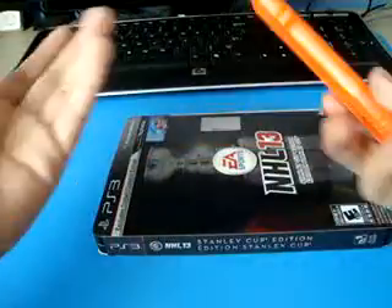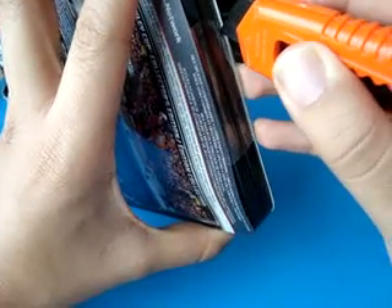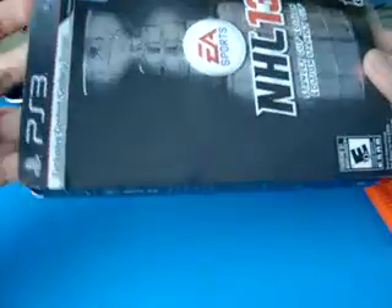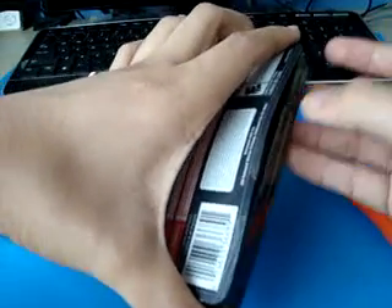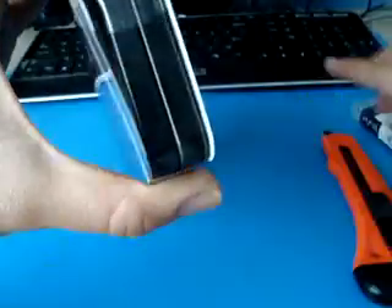Let's go ahead and unbox this. All you need is just one of these knives and you're pretty much set. You really have to watch the corners because you might scratch the steelbook, which we don't want. So I need to do this lightly. Here's one part off, and one more at the bottom — that's why I want to be really extra careful. It's always taped up so you don't want to scratch the case.